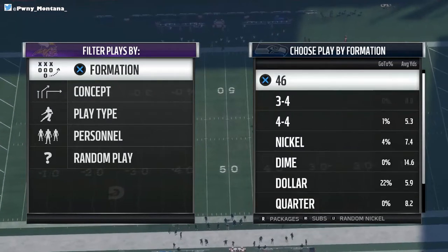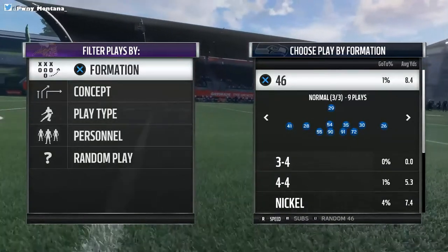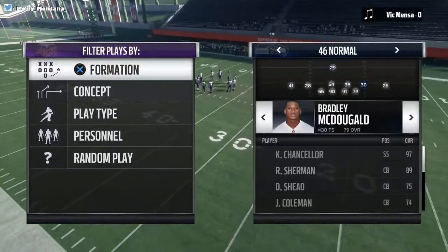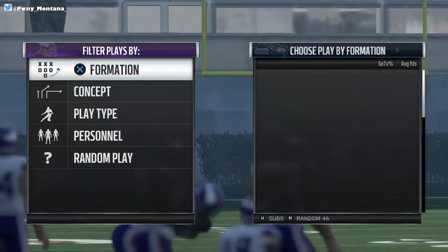I think the 4-6 playbook has 4-6 normal with the speed package, which is one of the glitchiest things in the game because it literally puts 2 D-backs in the game. So you only have 2 linebackers, 4 linemen, and 5 D-backs just sitting there chilling, lurking, everything across the field.